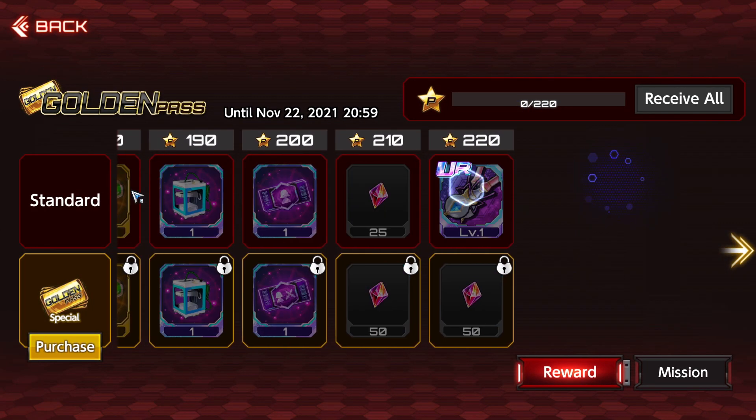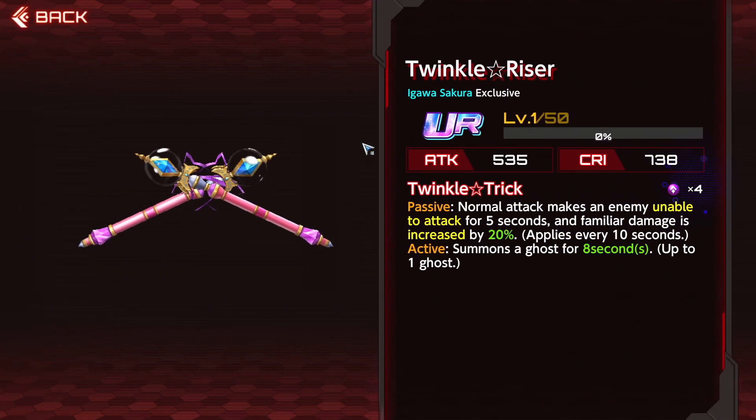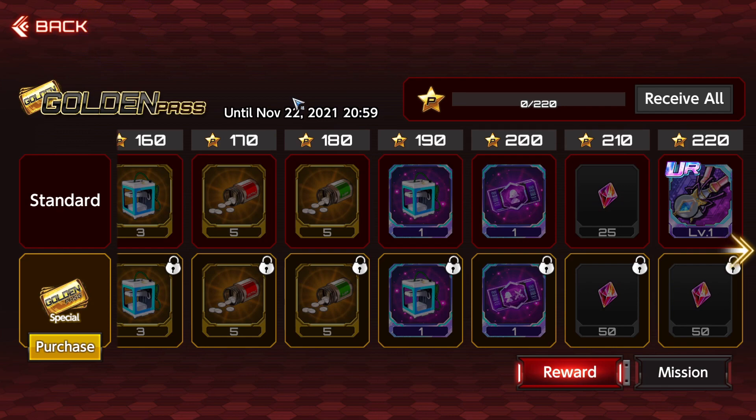Next thing to go over: the Golden Pass. Free-to-play Golden Pass - look at what we get, a Sakura weapon at the end. So another free Sakura weapon. I'm going to have three out of five for free because I bought the initial pack that came with the weapon and one supporter copy already. For everyone else playing the game, it's guaranteed two out of five for free.